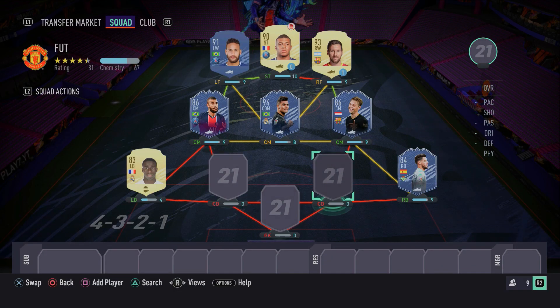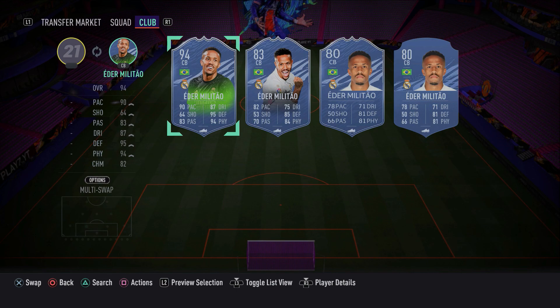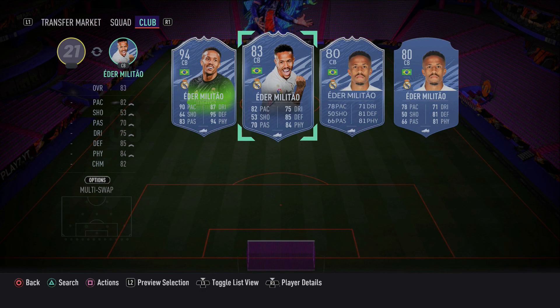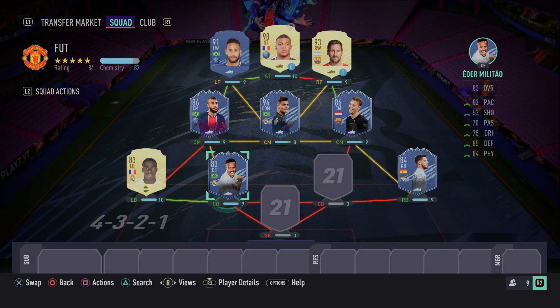We're moving on into the two centre-back positions — we do have two fantastic centre-backs here. Starting with the left centre-back spot, we have in-form Eder Militao, who I really, really do like in this game. Militao is a meta card. You don't want to use the gold card now given the stage of the game we're in, but if he has a special card — the Path to Glory and the Inform are two fantastic, amazing cards. I really do recommend you get Militao. He's pacey, his defending is fantastic, and he's just a rock-solid centre-back that is very fast.